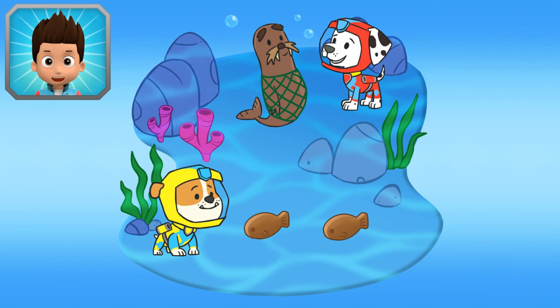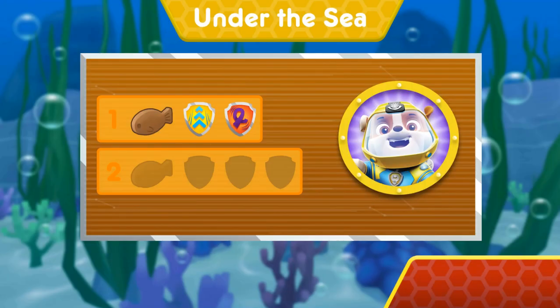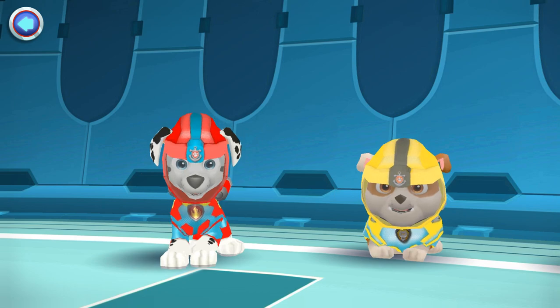Now Marshall can give Wally his snack! Wow! You earned new badges! You found the golden bone! You performed all the special moves! Nice work! You found both fish treats! Now Marshall can give Wally his snack!